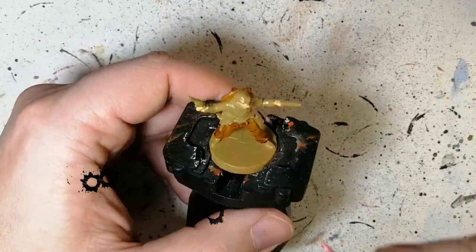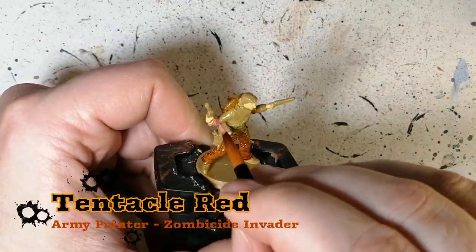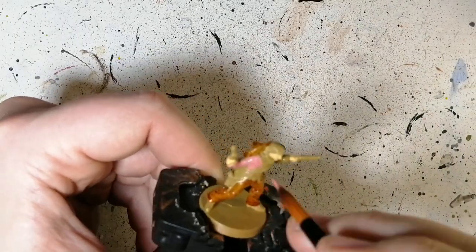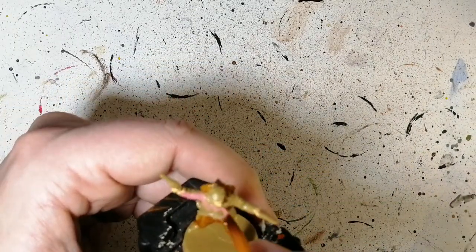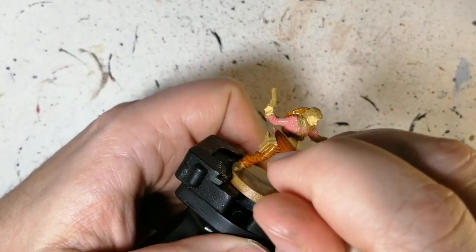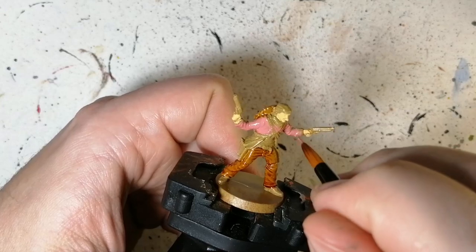Tentacle red is next for his coat. He has this cool pinkish-looking coat, and I found tentacle red — or the tentacle pink color — is one I used to go to all the time. This is from the Zombicide Invader paint set. It is a unique color.